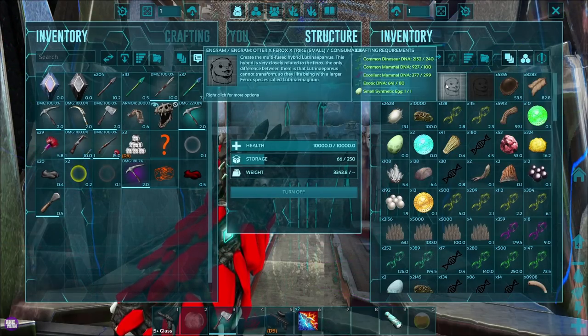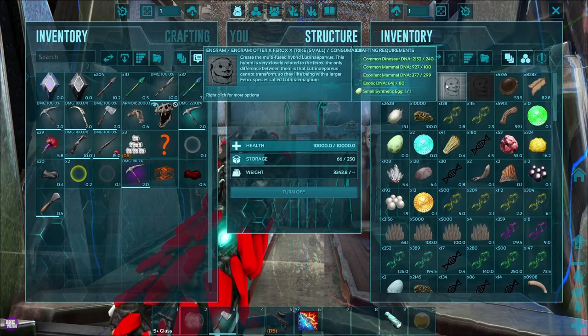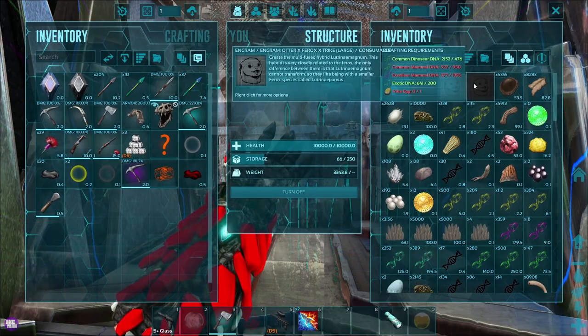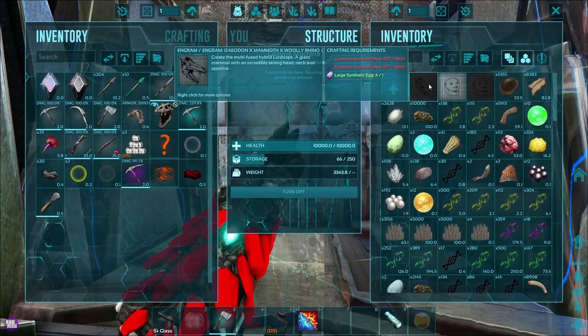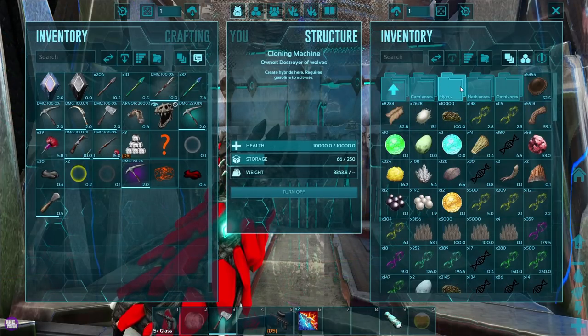And I missed this one as well! Oh bro, we're making THREE of them. Otter, Ferox, and Trike! Oh jeez! We've got a large and a small one. Okay, freaking okay. We are making three today.